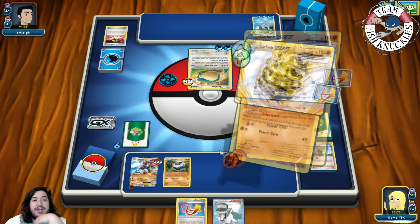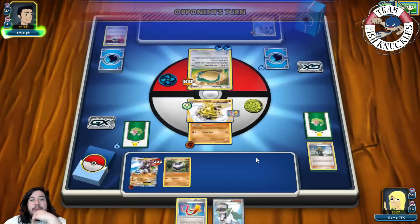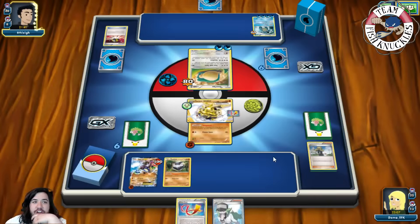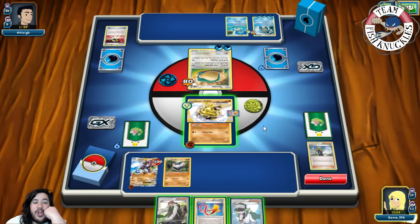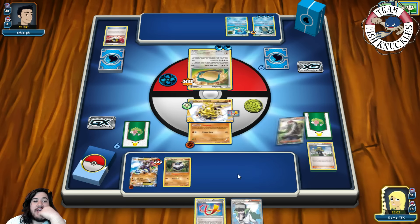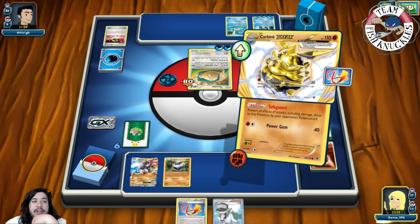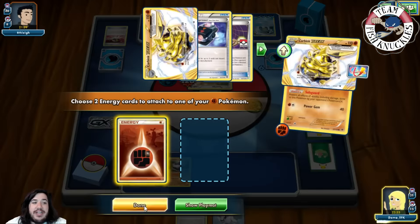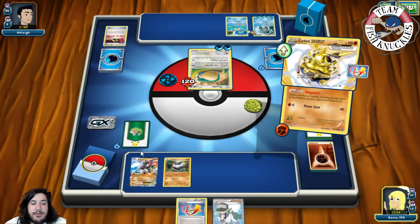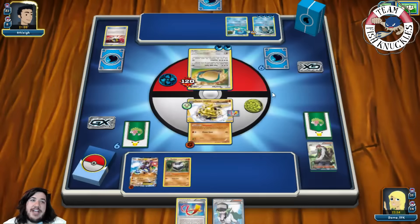We confirm our opponent is playing a Hypno-based version. We draw a card. On our turn we use AZ to pick up the Zygarde, put it back down, and Diamond Gift for another 40 damage — healing the Zygarde at the same time, which is great. We attach a Fighting energy to Zygarde and pass to our opponent's turn.